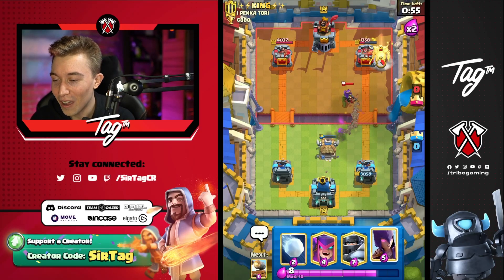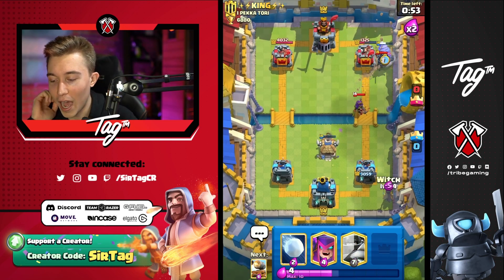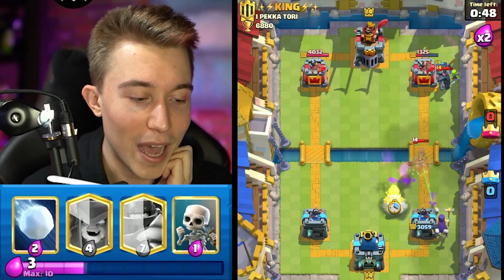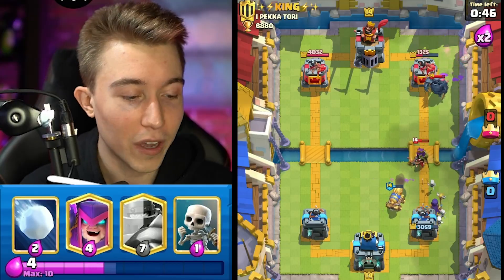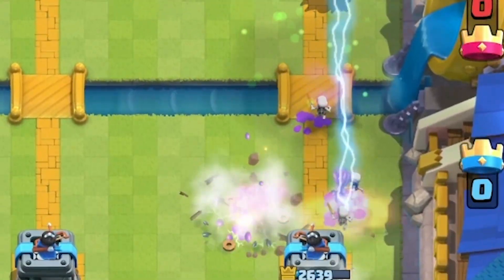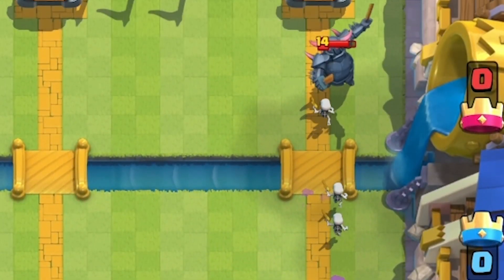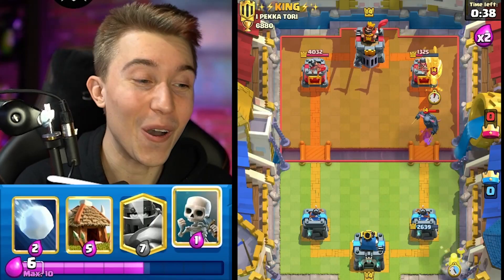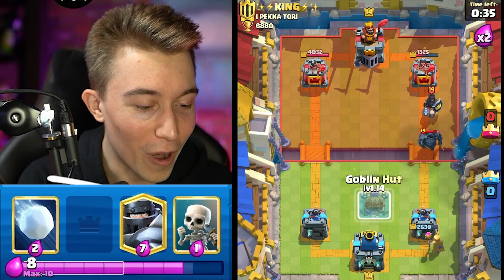That is a huge no-no. PEKKA's coming down — that's fine. I can witch off to the side. Remember, I don't think this guy has something scary like a magic archer, so if he doesn't have magic archer I'm chilling — I can just cycle a witch. I'll die to lightning but it's fine. I can cycle more stuff in the middle. I'll mother witch in the back now and this will give us a lot of counter pressure with piggies.